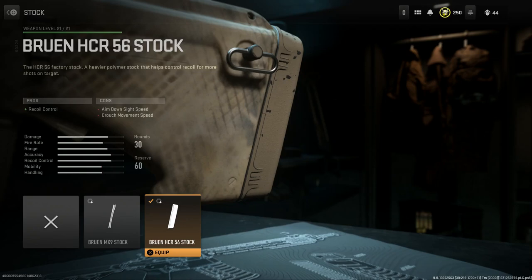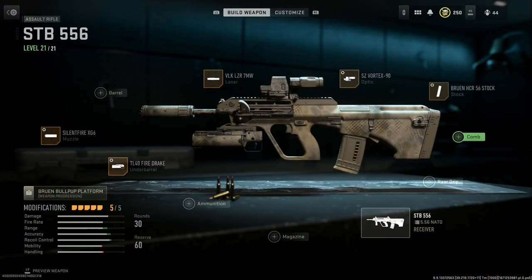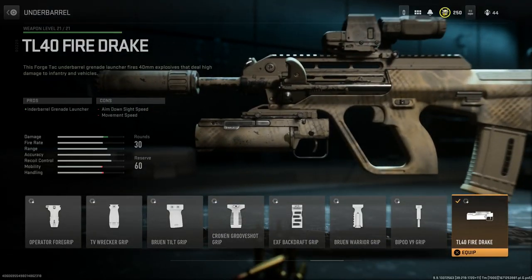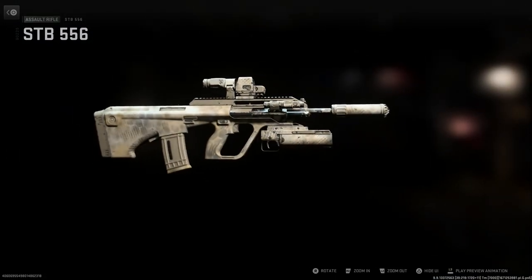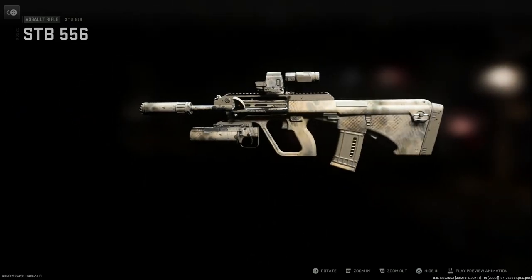For the buttstock I went with a little extra recoil control since I'm running a grenade launcher — the Bruen HCR 56 stock gives recoil control with cons being ADS speed and crouch movement speed. Then we're running the TL-40 Fire Drag, giving us a 40mm grenade launcher underbarrel, with cons being ADS speed and movement speed. That's the final design for the Insurgency Sandstorm-inspired AUG A3.